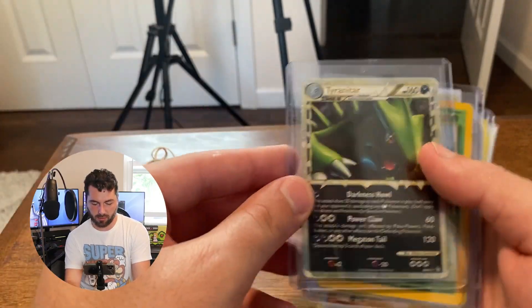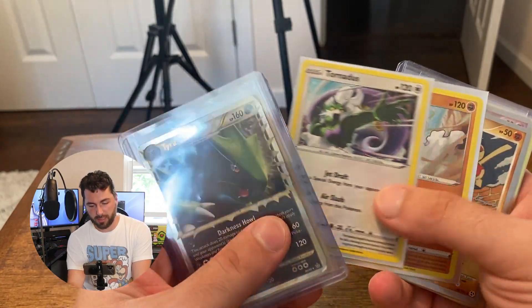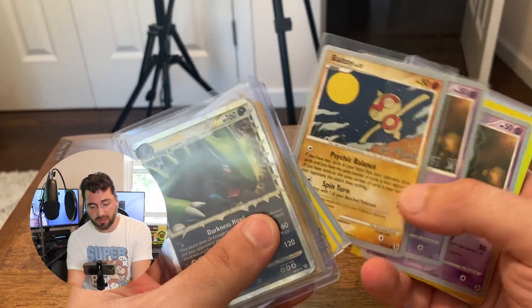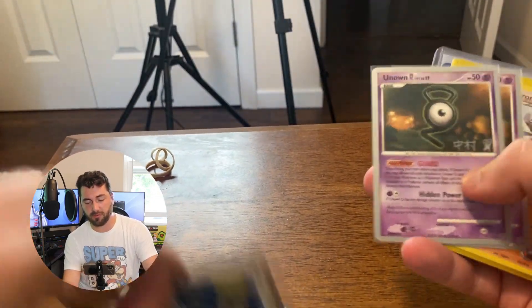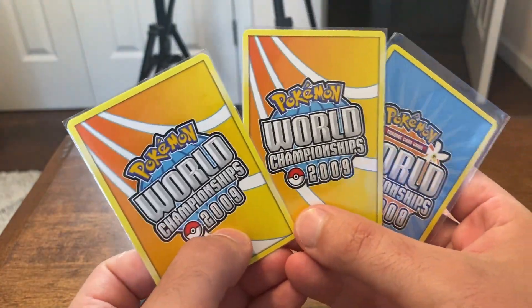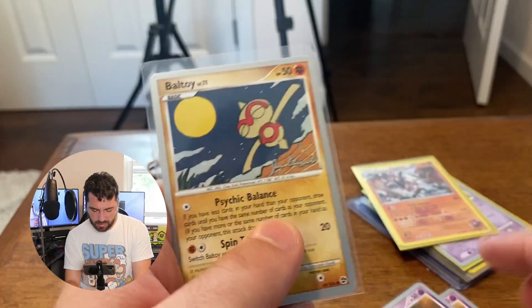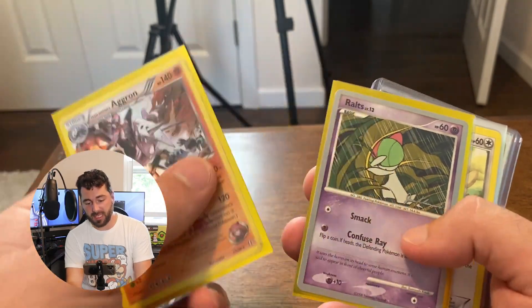So it is the Tyranitar. This is so nice. We have a hollow Venomoth from Jungle. And then these are from the World Championship — a couple of them, from the 2009 Championship and 2008. If you look right here, it looks like it should be signed by the artist, which is super cool.